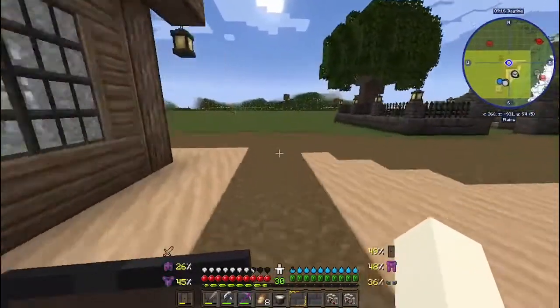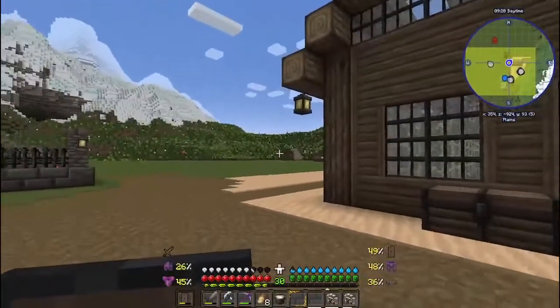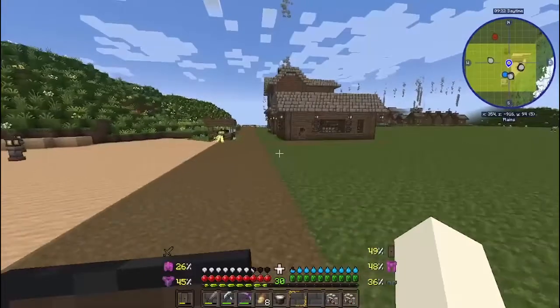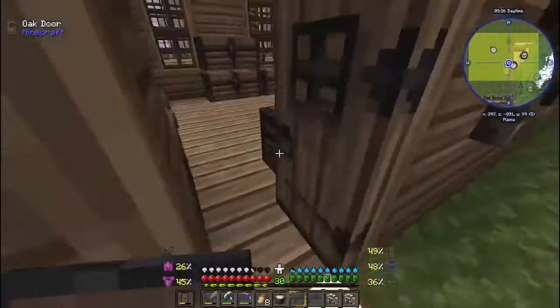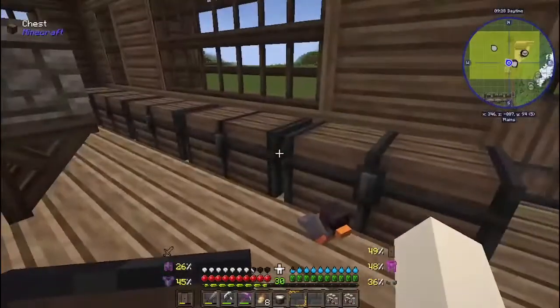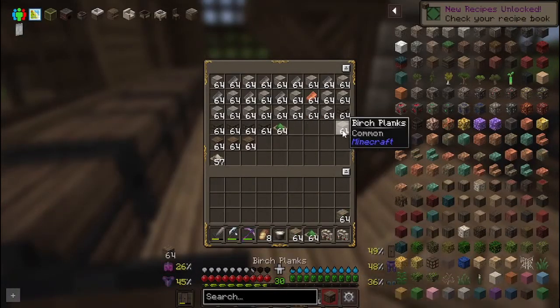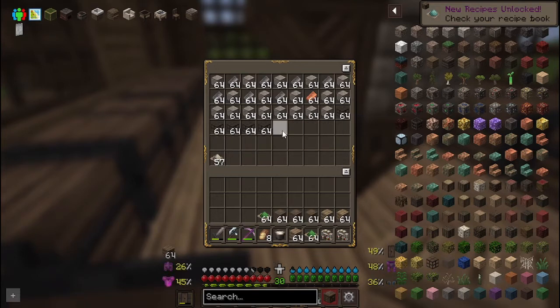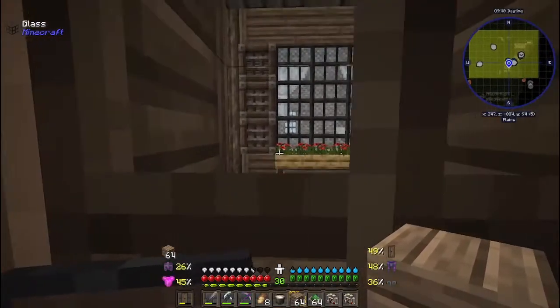I started flattening this area, and over here I got a nice cactus farm and a sugar cane farm - the basic necessities. I elevated this area and leveled it all up, and over there's the start of a mine. I was terraforming all this and blocked off some of the old ones.